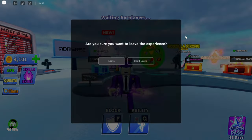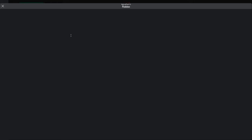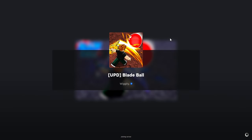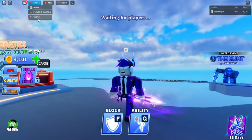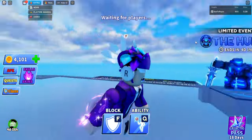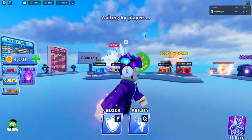Now if I just rejoin the game - press Ctrl, leave, go back into servers, and go back into my private server - as you can see I am loading into the game. It's very important that you collect all your spins before leaving. Once we load in, go back to Extra and back to Playtime Award, and as you can see it has reset. You can just keep rejoining the game and getting the spins - using this method you can get four or five spins an hour just by rejoining.